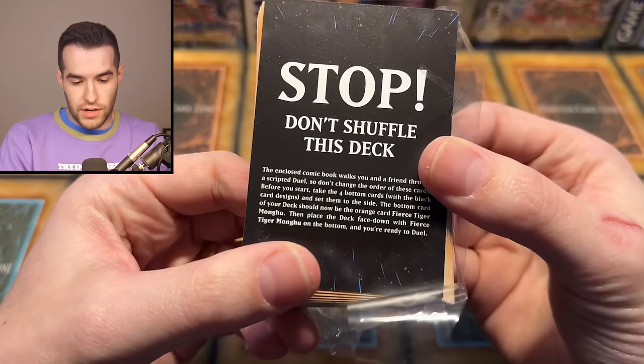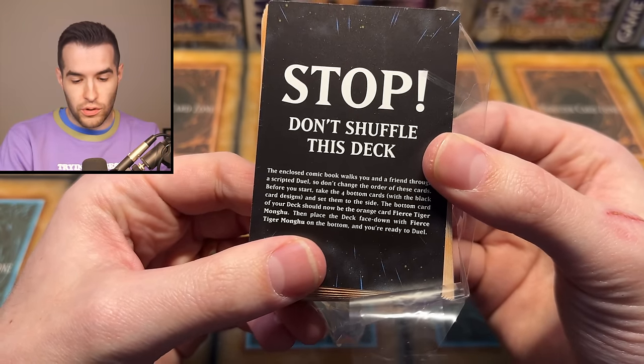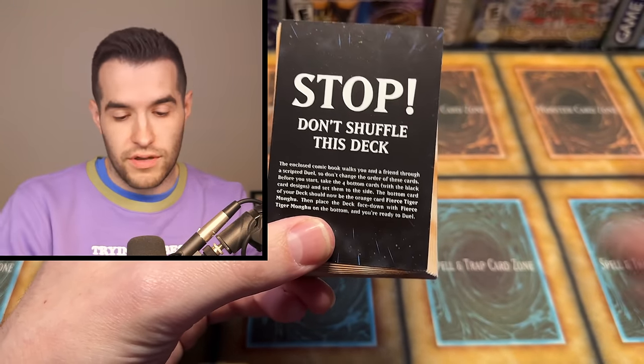They don't learn necessarily by reading a 64-page manual or by watching. So if they could start with something like this — the deck says 'Don't shuffle this deck' because the comic book walks you and a friend through a scripted duel, so don't change the order. The learning part is very important.